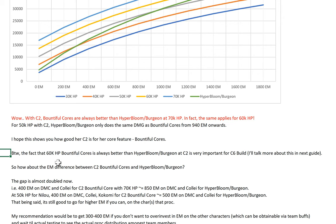With C2, even at 50k HP and 800 EM you still do better than Hyper Bloom's Desperation. C2 is very important for her core feature — the Bountiful Core. The fact that 60k HP Bountiful Core is always better than Hyper Bloom with C2 is very important for the C6 main DPS build — I'll talk more about this in the next guide.